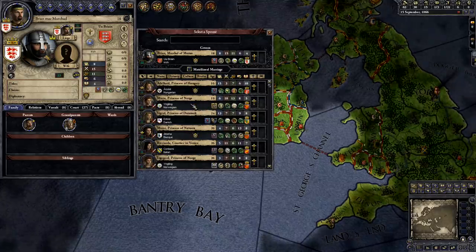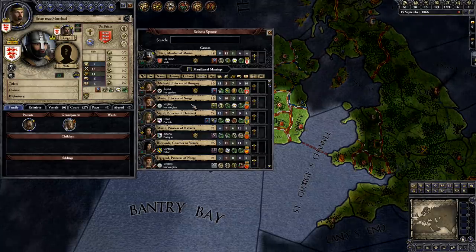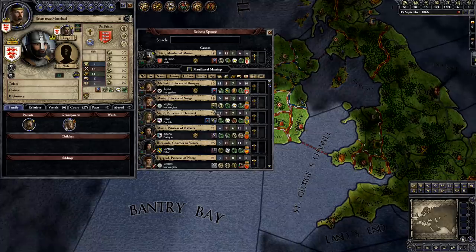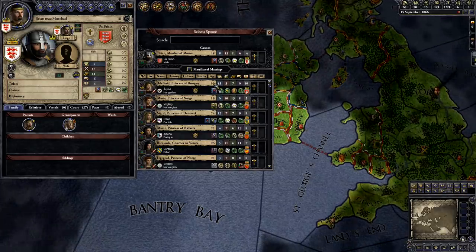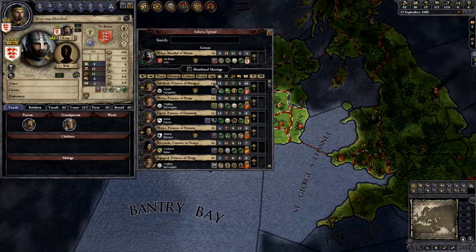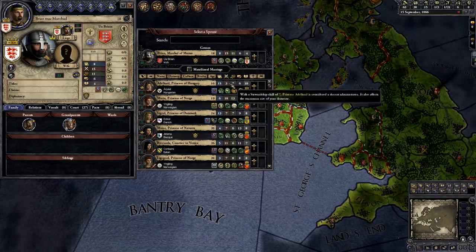How should I pick someone for him to marry? For our purposes, I will be looking for three things. First, I will look at everyone's ages, which are to the right of their names. I would like someone around 15 to 30 years old, because I want my son's wife to have children and leave him with heirs. Second, I want someone with good skills, shown to the right of the ages. If I hover over a skill, I can see what the skill is.